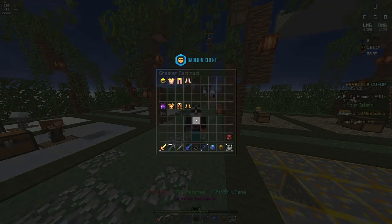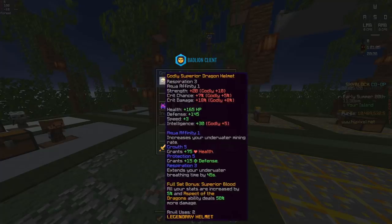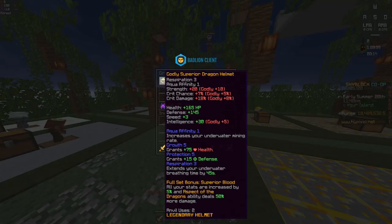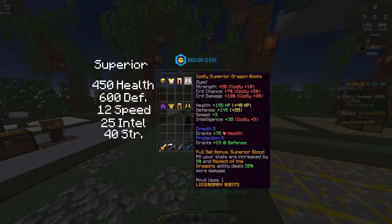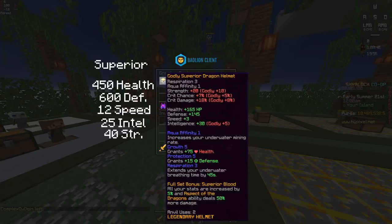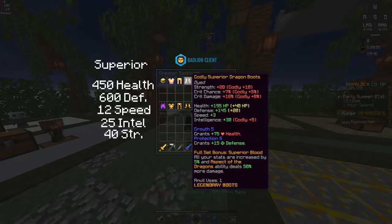We're going to start off by looking at the armor sets. Superior is enchanted here with hot potato books and stuff because I use this all the time, but in my math I did not take into account any enchantments or even the reforges. If we look at superior dragon armor, it has 450 additional health, 600 defense, 12 speed, 25 intelligence, 40 strength, and it also has the full set bonus — superior blood — all your stats are increased by 5%. The Aspect of the Dragon ability is pretty useless, but that is pretty much all you need to know for superior. It is crazy good all around and I definitely recommend that people get it.